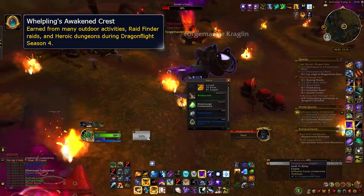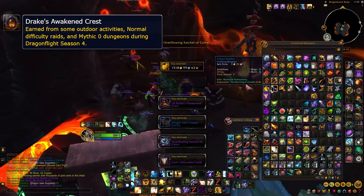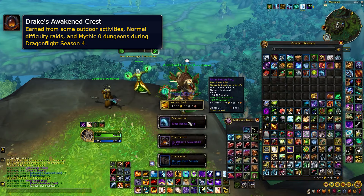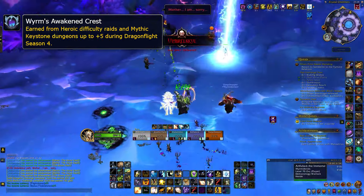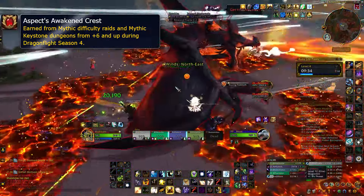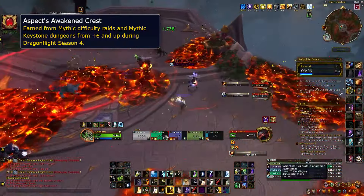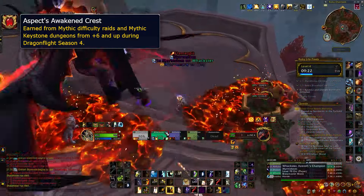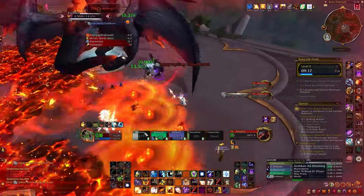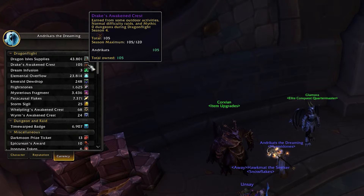As for Crests, Whelpling Crests can be found easily from outdoor content, heroic dungeons, and LFR raiding. Many weekly events will yield Drake Crests along with the completion of Mythic Zero dungeons and normal raids. Wyrm Crests will be obtainable from +2 to +5 dungeons and heroic raiding, while Aspect Crests will be available from +6 and above and Mythic raiding. The in-dungeon drop rates remain the same: 12 Crests for completing a key in time and 5 if you don't, with a weekly cap of 120 Crests of each type.